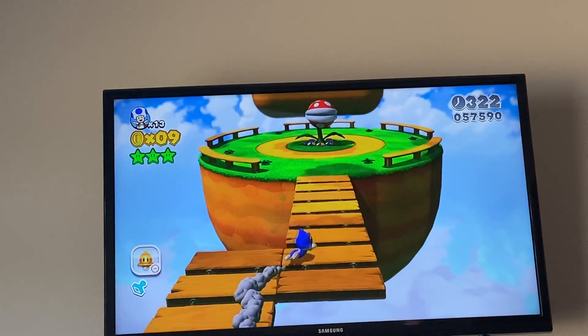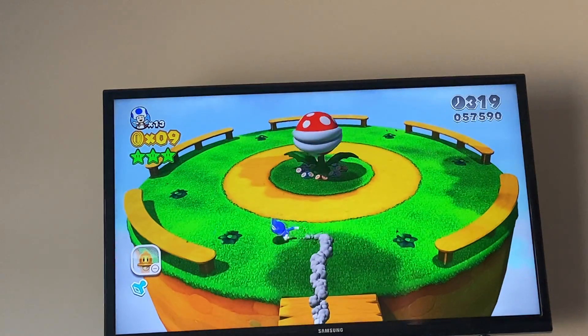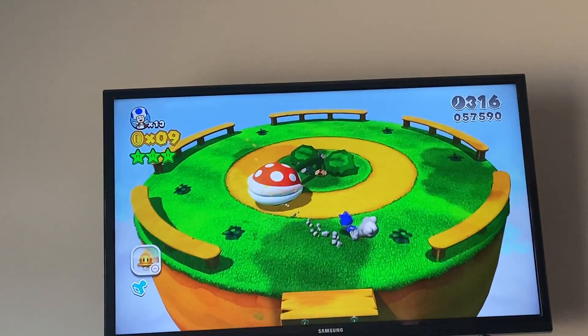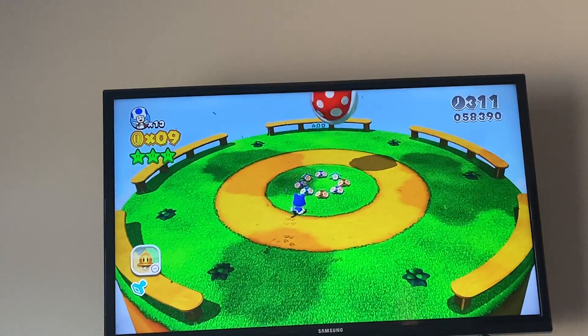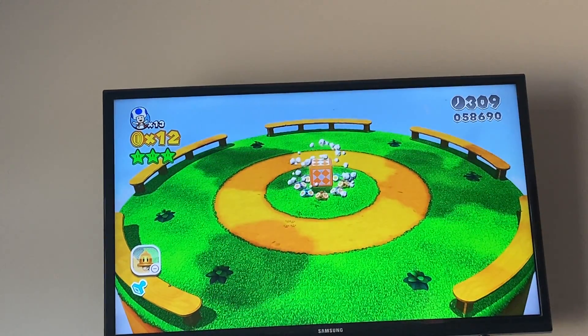Can you do a speedrun and just avoid that guy? This is like a mini boss fight. It's very easy — all you have to do is hit him, hit him again, and then he's gone.